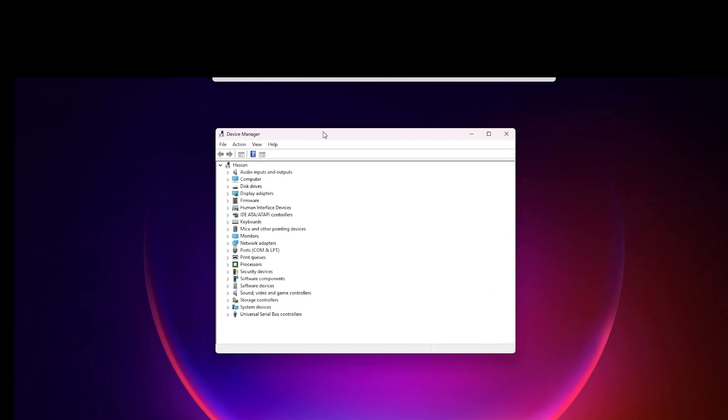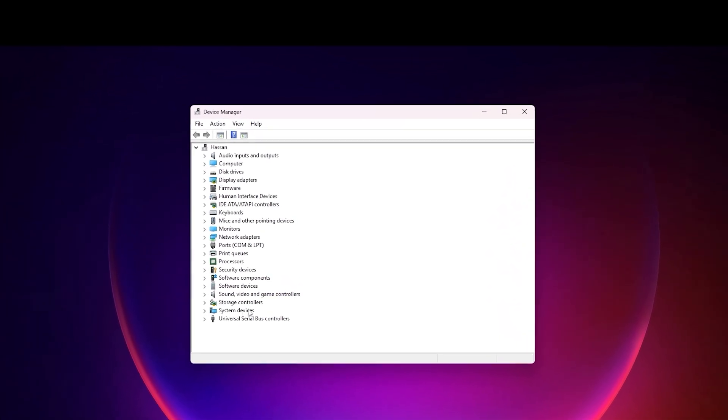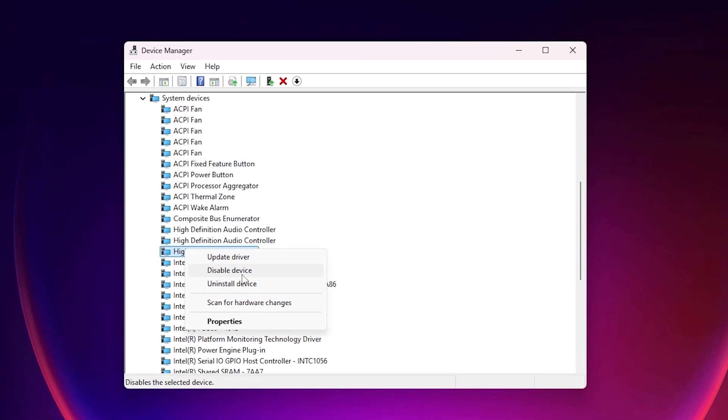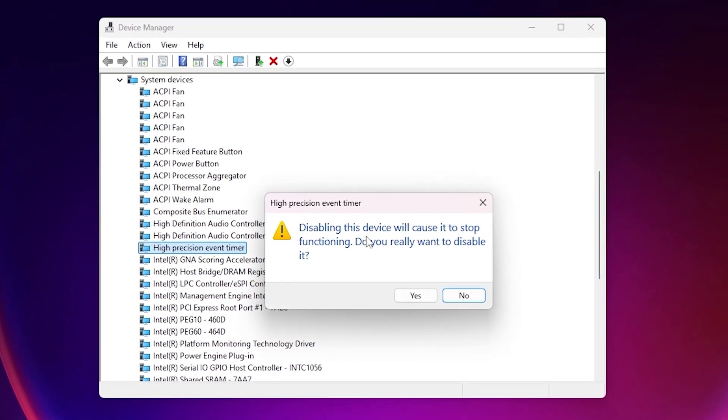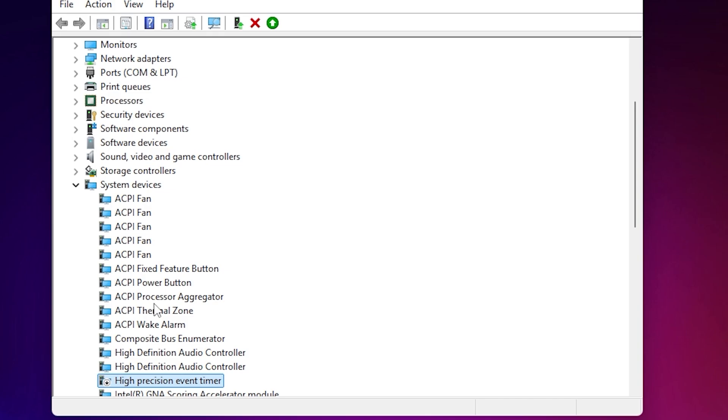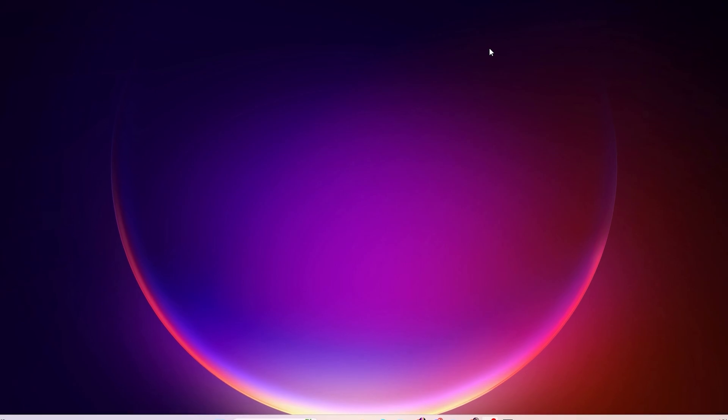Next, disable the High Precision Event Timer. Right-click the Windows Start icon, open Device Manager, go to System Devices, expand the dropdown, and find High Precision Event Timer. Right-click it and select Disable. Click Yes to confirm. Note: some users may encounter a blue screen — you can re-enable it via Safe Mode if needed — but for most users it is safe and improves CPU performance.